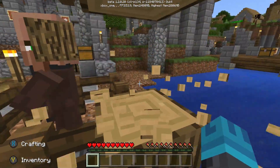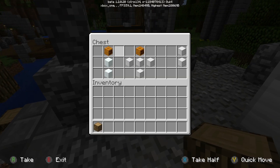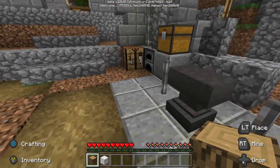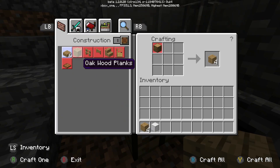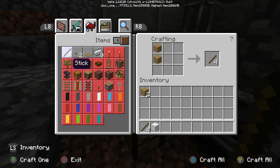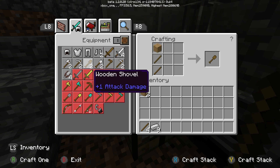We're going to grab some wood for the handle of the pickaxe, and then we're going to need a block of iron for the top of the pickaxe. Then we're going to craft some wood, make a stick, and then with the stick we're going to make a pickaxe.